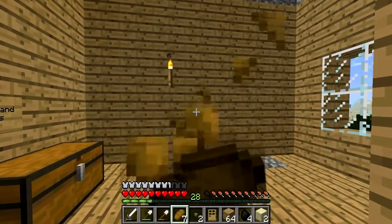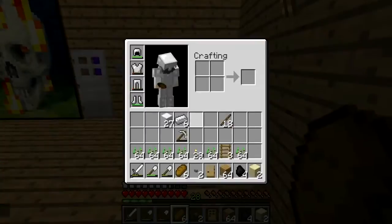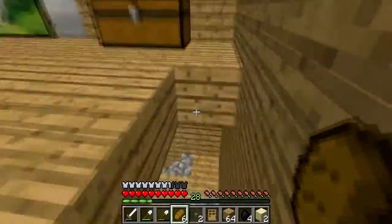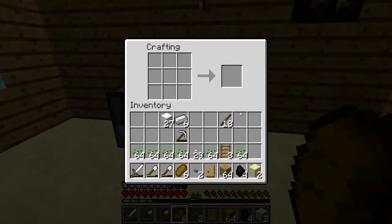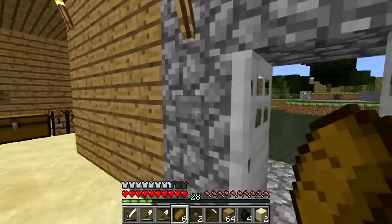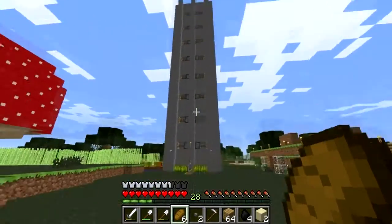Let's go ahead and eat something here. Speaking of eating, I went ahead and got some seeds — we should probably go ahead and make a hoe here and go out and replant that large automated wheat farm we have. So I'll craft this iron hoe here just in case we accidentally jump on something, and we can head out and begin to replant this whole tower.